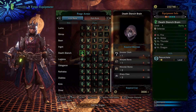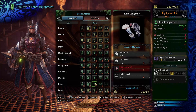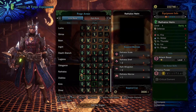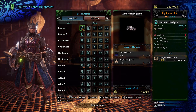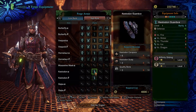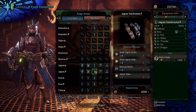Whereas before in low rank I just created everything I could, now it's more complicated. I managed to get enough sinister cloths to craft a full death stench set, which is rare. There's also a set you can only get by fighting in the arena, which I haven't unlocked yet. With the alpha and beta sets, the beta usually lacks a bit in skills but has a gem slot — I just don't have enough gems to make that useful.